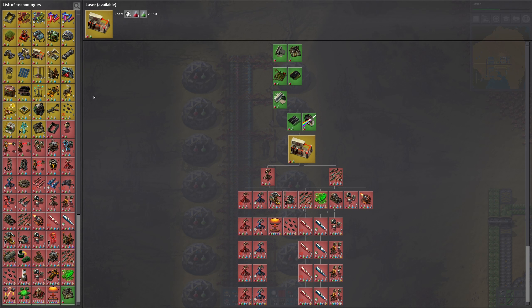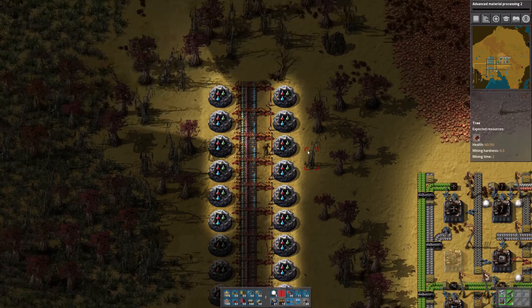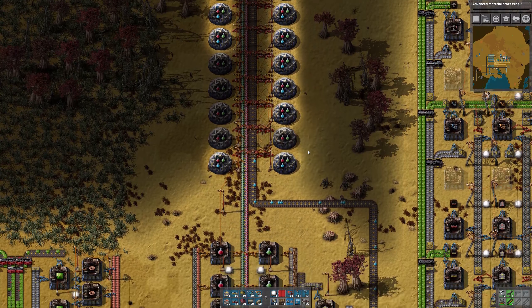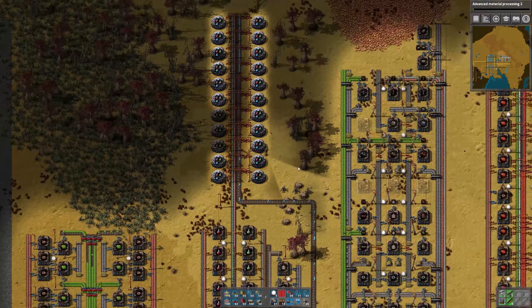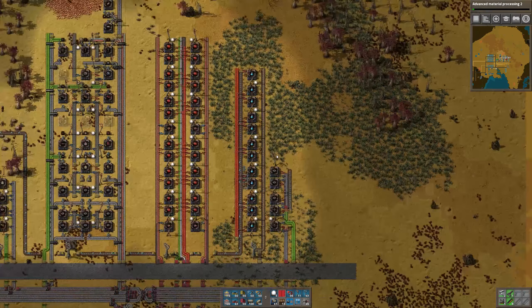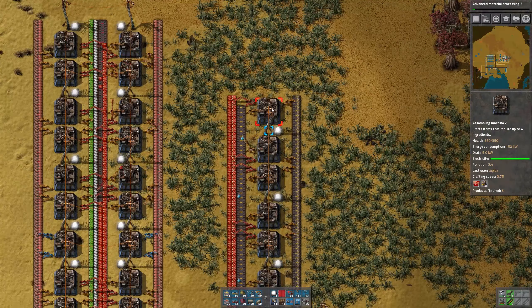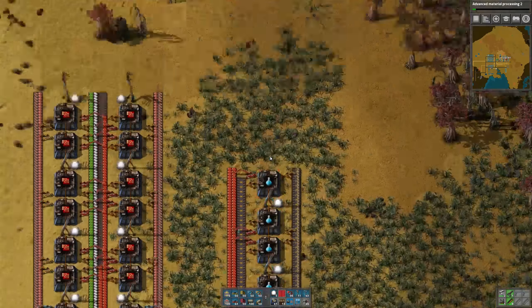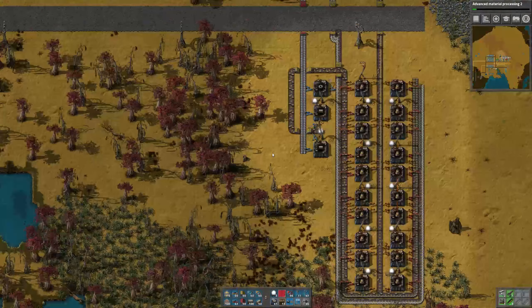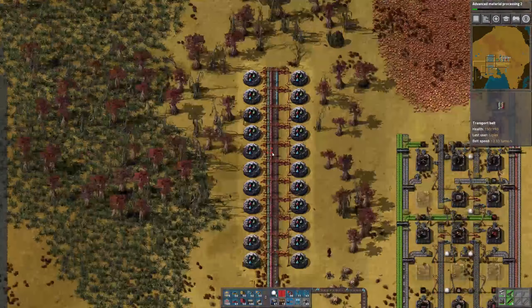Let's do something that requires blue science — let's do advanced material processing too, just to make sure we can get the blue science packs into all of our labs. Checking this again — all the machines are working. You can tell by pressing alt to make the icon disappear, and as long as you see the gears turning, everything is running. Our engines appear to be running happily as well. So we're good to go.